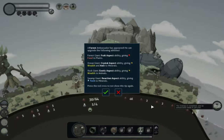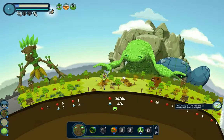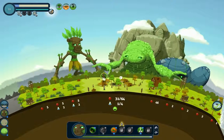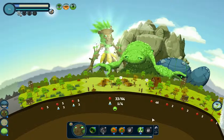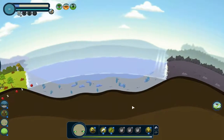Forest giant fruit aspect, giving food to plants. Ocean crystal aspect, giving wealth and ore to minerals. Giving wealth to animals. Giving tech to minerals. Let's give it to the forest. Forest giant. That sounds pretty cool. I remember last time they wanted — there's like these people.